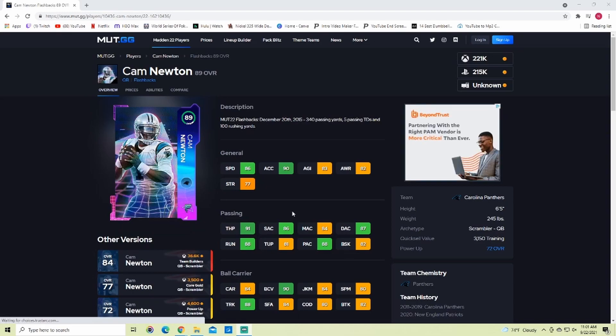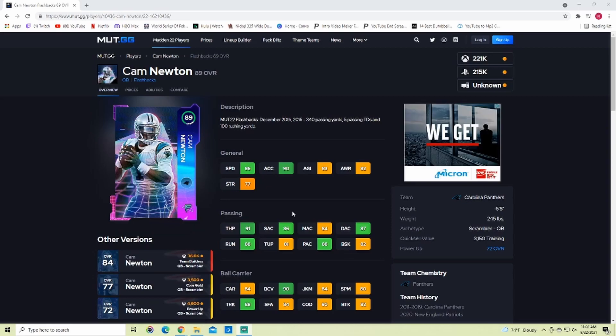I would really only get this Cam Newton card if you have a Panthers or Patriots theme team. On a Patriots team, Brady is your quarterback, though Cam's mobility might justify a switch. The problem is Cam just isn't in the meta right now — the meta is gunslinger and Cyfle Lead quarterbacks. I think the last batch of flashbacks were better than these, and Daniel Jones is still better than Cam Newton in my opinion.